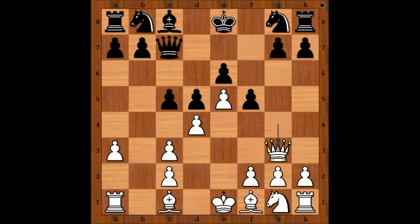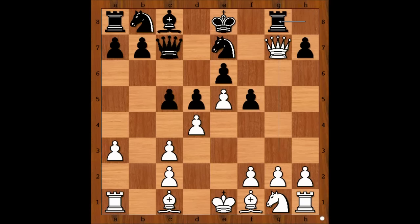So we have Queen to G3. Botvinnik played Knight to E7. In this variation, Botvinnik is sacrificing two Pawns. Queen takes on G7, Rook to G8, Queen takes on H7, and Tal is two Pawns up.